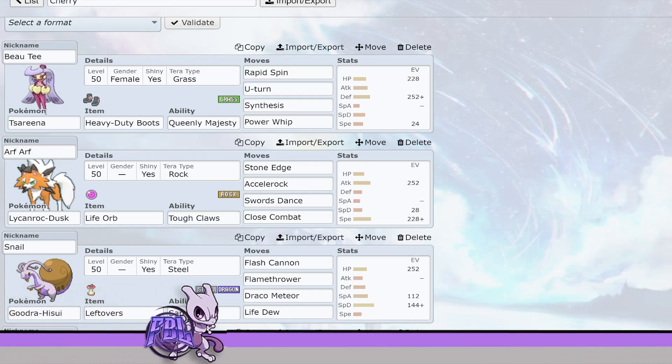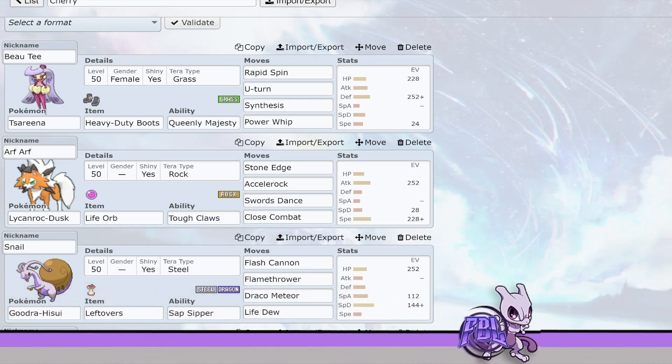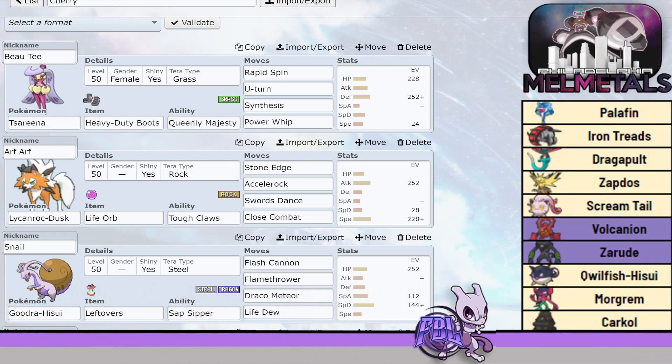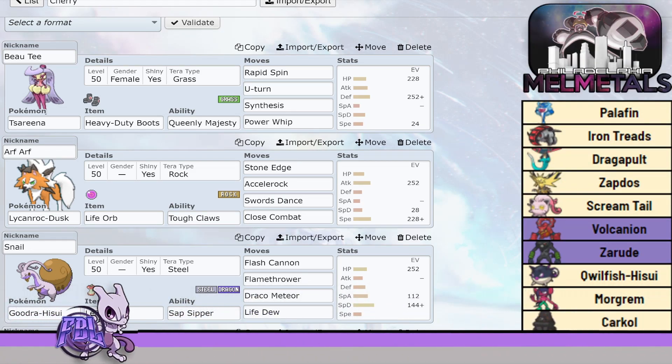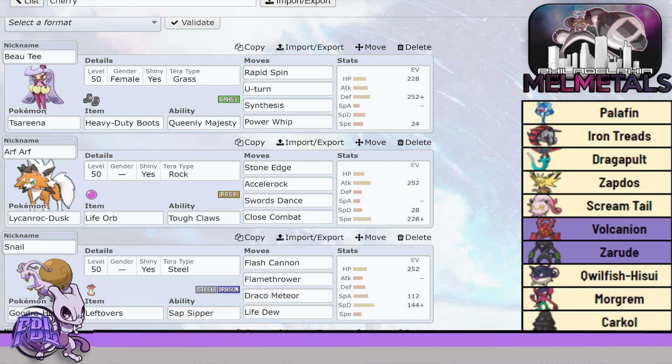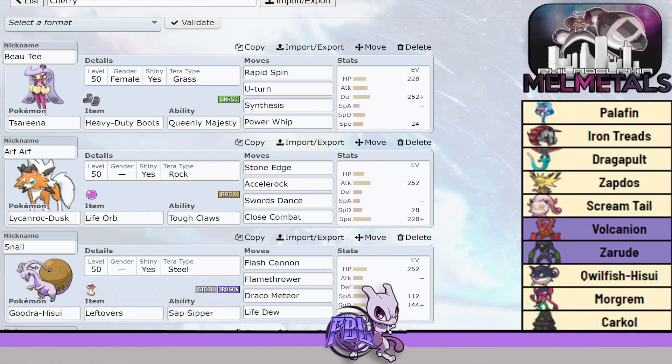We are in the FBL playoffs. Playoff round one, we are facing Mr. Cherry Mancake in the Philadelphia Mel Medals. Cherry has Palafin, Iron Treads, Dragapult, Zapdos, Screamtail, Volcanion, and Zerud.